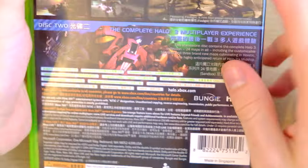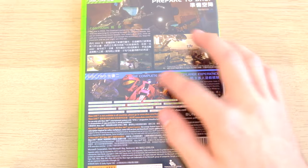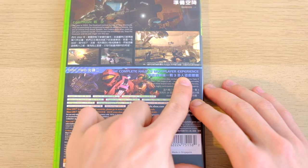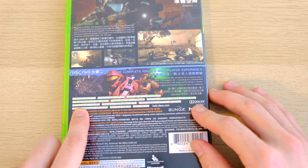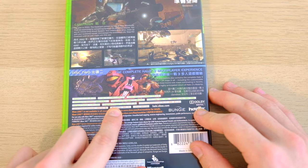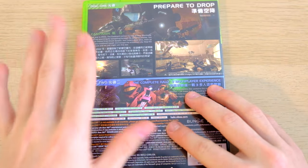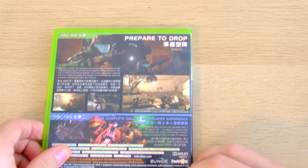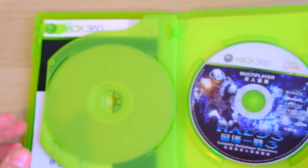On the back, we've got all the exact same pictures. Everything is the same again, except for the translation. They've moved a lot of the text around, especially the 'Complete Halo 3 multiplayer experience' that used to be in the corner. They've added a couple of boxes, including 'bilingual manual' and 'language: Chinese or English.' And more or less it's the same, except 'Made in Singapore.' I would love to hear a Chinese translator actually say some of these iconic Halo lines.